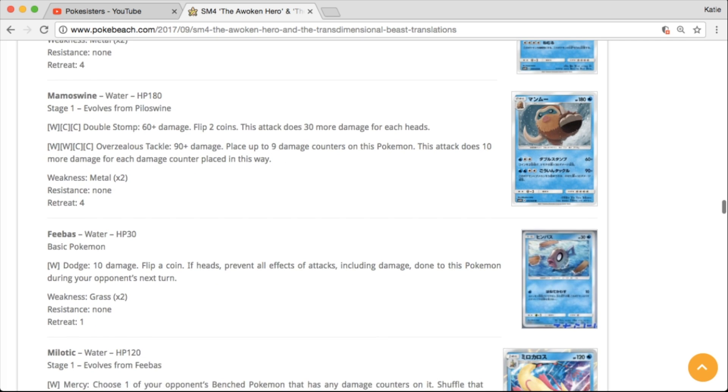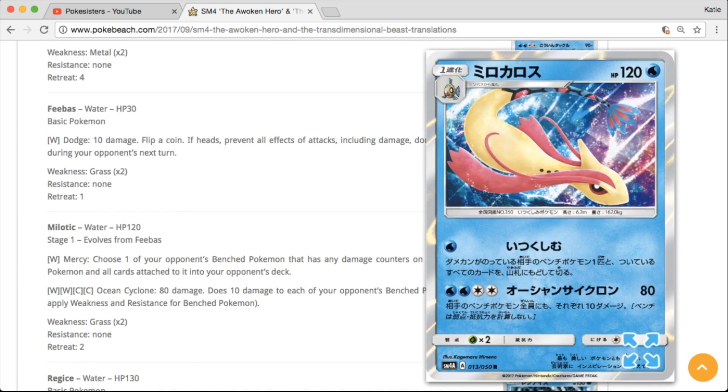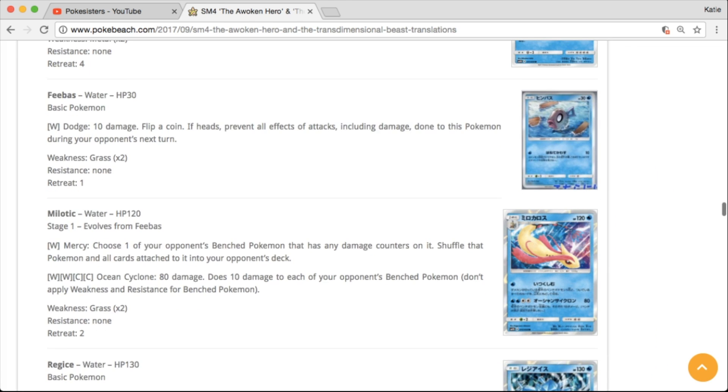Looks like we have the Mamoswine line — Sarah will be happy about that one. We have Feebas and Milotic. This is kind of reminiscent of the artwork from back in X and Y, but really a pretty card.